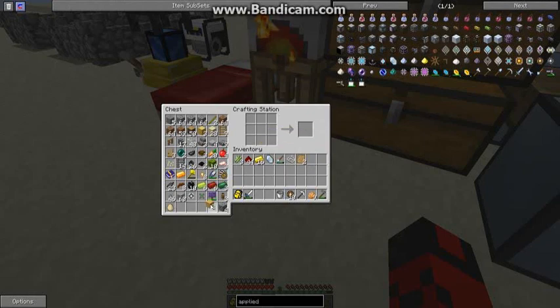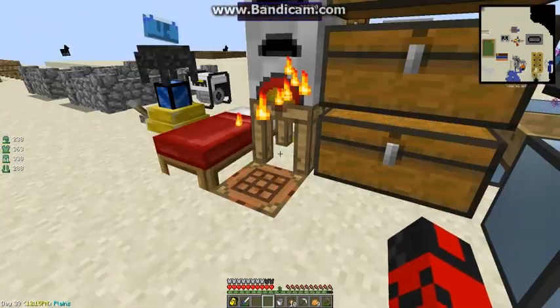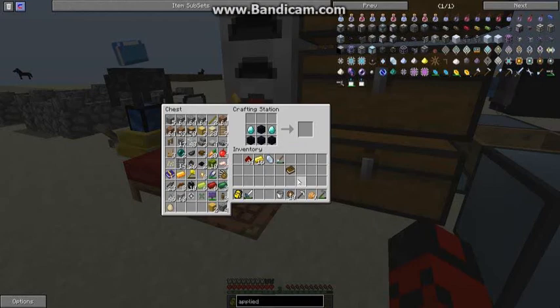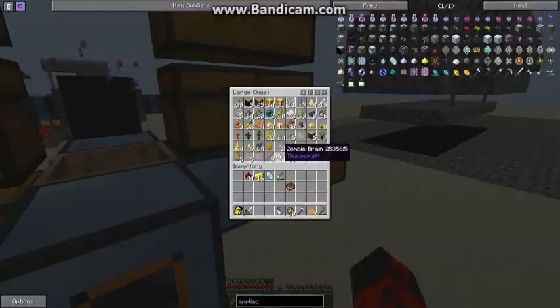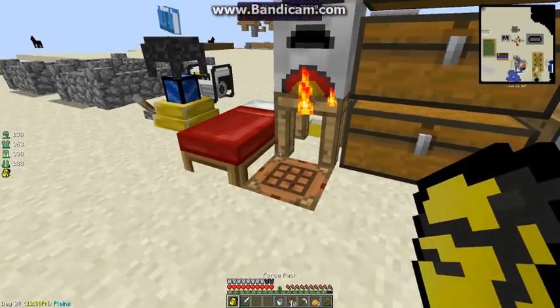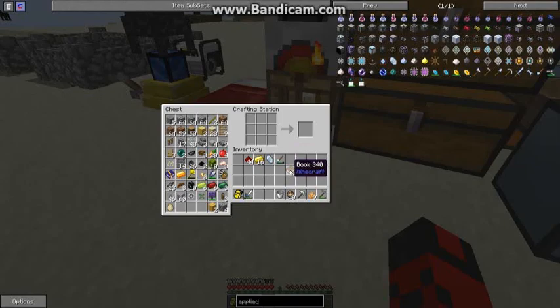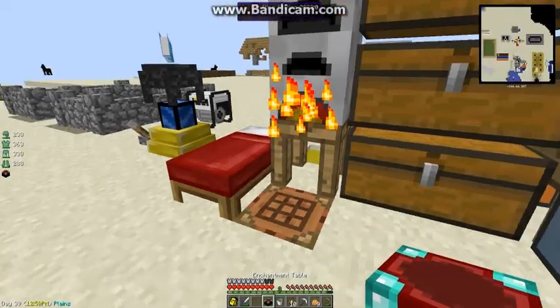Need two of these. Need to make the paper first — that would help. Well I guess actually I have the leather now. A piece of string and some wood. Not very much leather — I used like eight leather on the bag and upgrade. So now let's do this — now we have an enchanting table, finally.